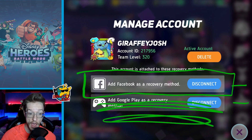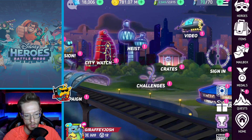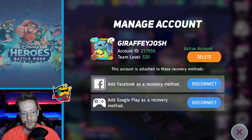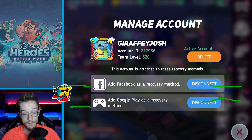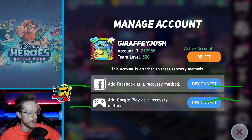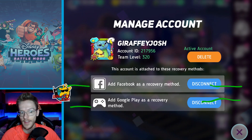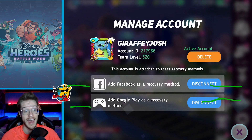Let me just recap for you. You're going to open your phone, go to accounts, select your main account, click manage, and it doesn't matter what these two say — you're going to click connect on both of them. When your new phone arrives, load up Disney Heroes. An important thing here: when your new phone arrives, keep your old phone with all your data on everything. Make sure you've moved all of your apps onto your new phone and have all the data before you restore your old one, just for safety.